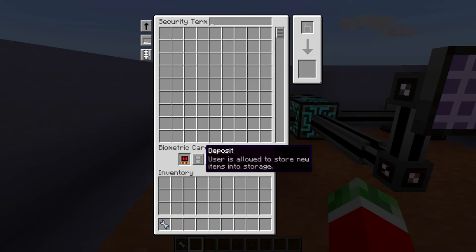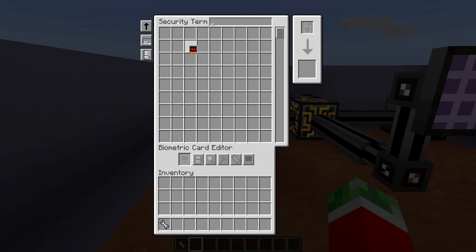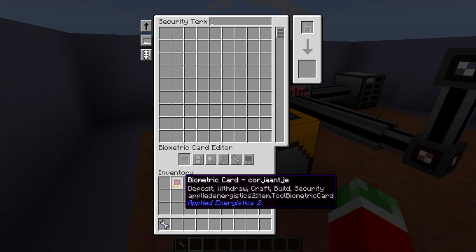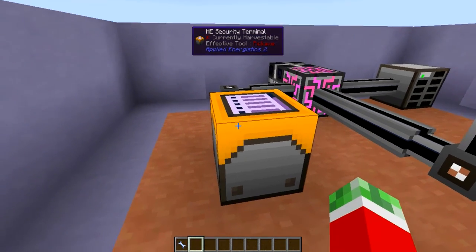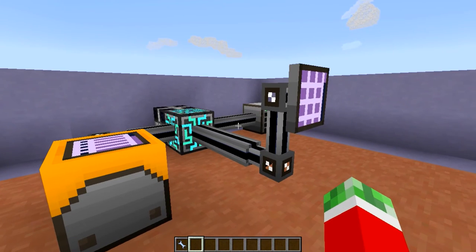Pretty much what you do is just set the permissions that you want the player to have. I always recommend giving yourself all the permissions, of course, because it is your network. Do keep in mind that once you put an ME Security Terminal into your network, other players are automatically locked out of it unless you give them specific rights to modify stuff in your network. So that is pretty cool.